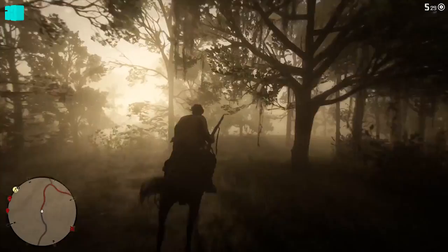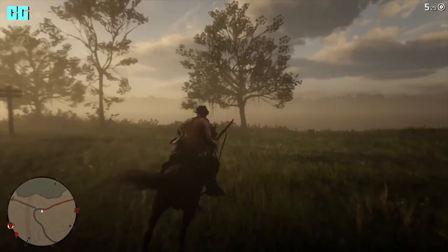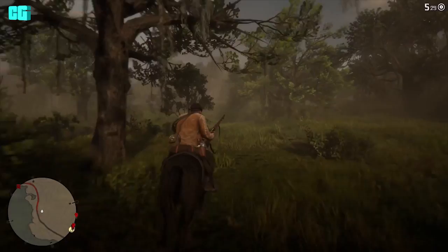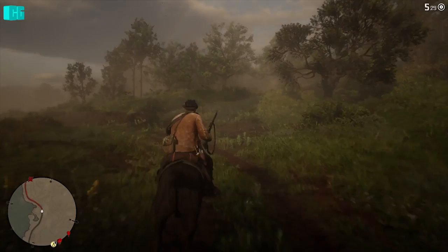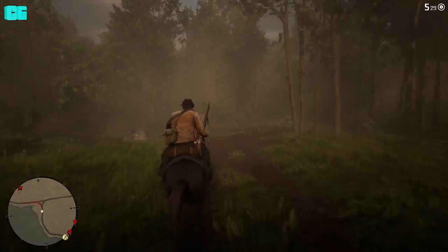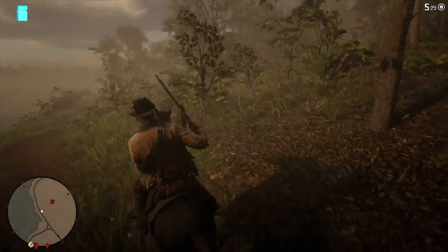Hello everyone, welcome back to another Red Dead Redemption 2 video. In this one I'm going to be showing you how you can get a perfect pelt every time while you're hunting. To get a perfect pelt it depends on the animal size and what gun you use, because depending on the animal size you can't just use any weapon — it needs to be a certain weapon depending on what size the animal is.